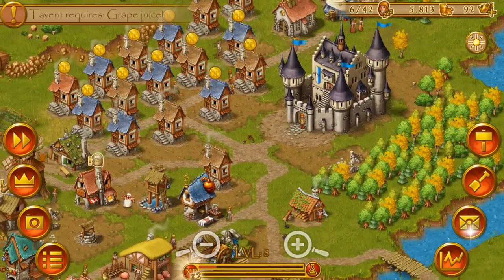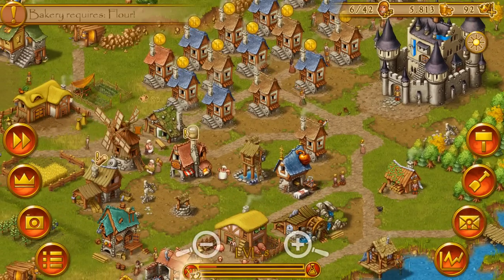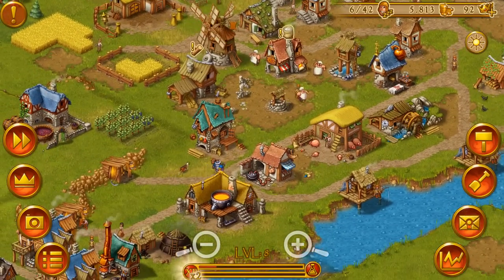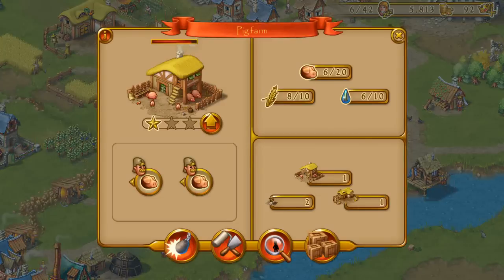I'm currently sitting at 42 townies, so it's not a very big population, but it's not very small either. And as you might notice already, there are some new buildings. Let's have a look at them. This is the pig farm. The pig farm, as the name might imply, provides you with pigs, and these pigs can be used by the butcher's workshop to then be produced into meat and sausages.